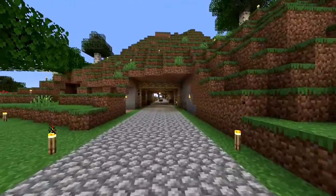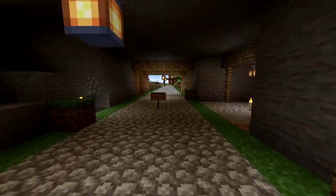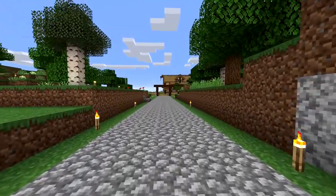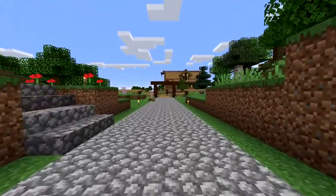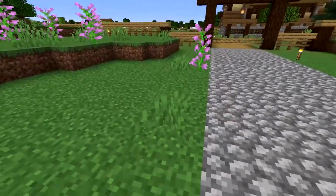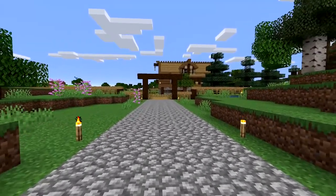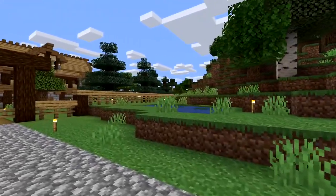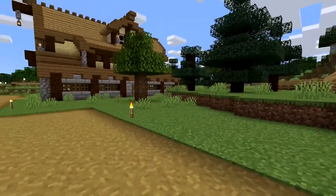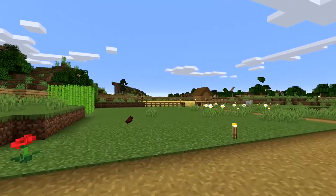Here's the little tunnel where you go to get to my ranch, and Klaus Castle is down that way. If you'd like to see a world tour let me know, because I'll just download the world and do a world tour - but it's up to you. We built a little pond over there, and here's the little gate into my ranch. We'll close it and show the outside first.